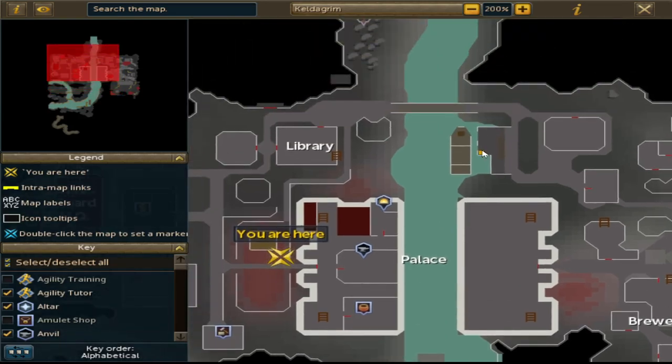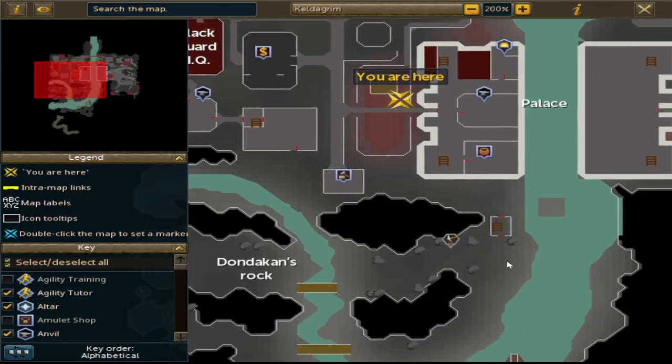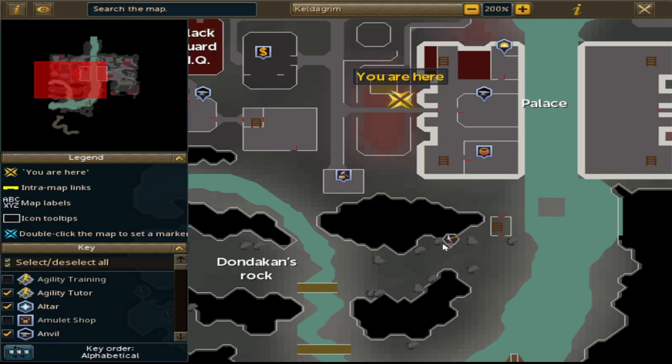What you have to do is get to this boatman. When you teleport to Kaldagram, you end up here — you cannot just run down here. They need to put like gates or some sort of red lines to indicate that you can't just cross the border or whatever.